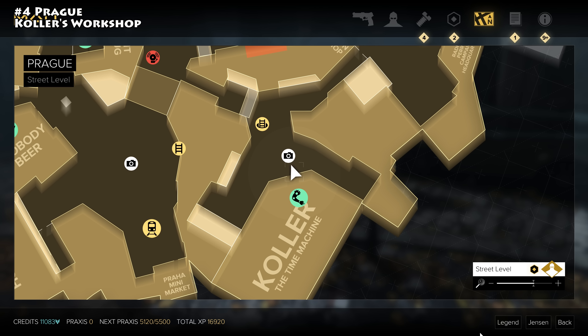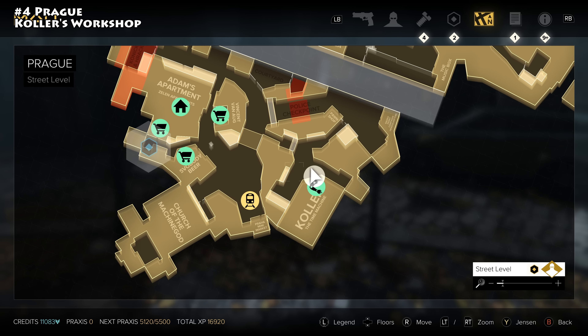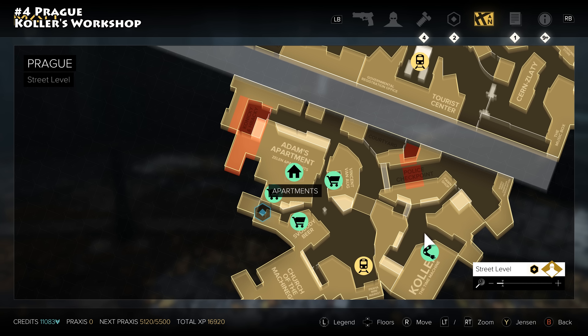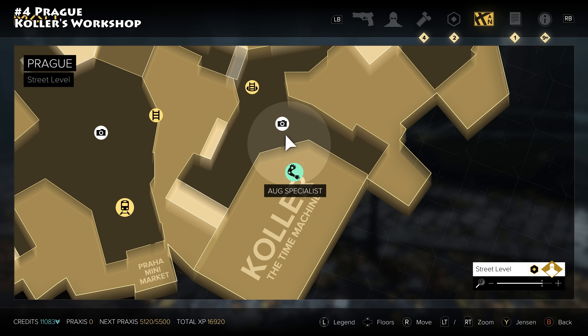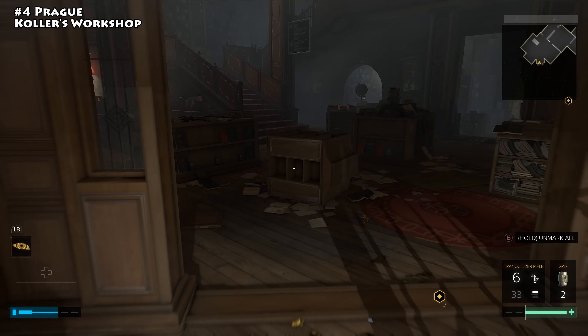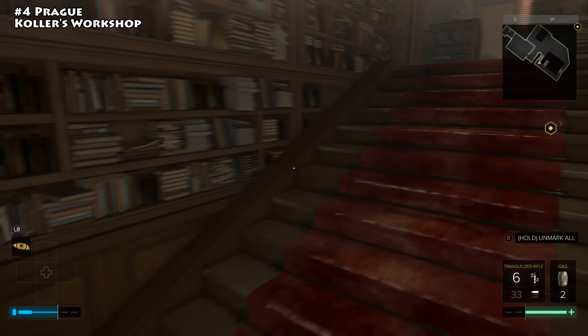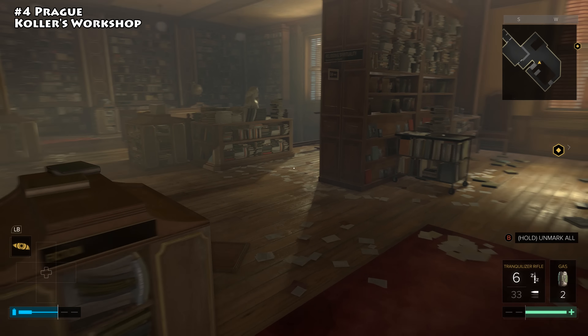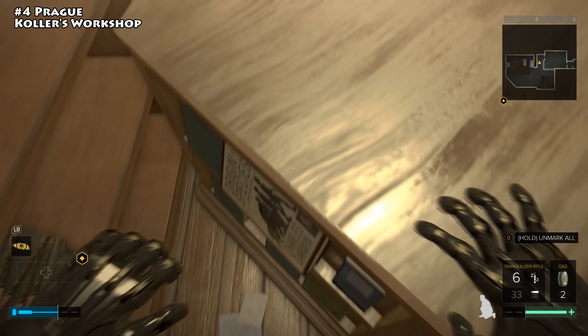The next Praxis kit is found inside Kohler's workshop, located out in Prague — a quest does send you there. Once you get out here, head inside and go down to his workshop. You'll need to go upstairs and eventually make your way to the elevator. There are a number of ways to do that in here. Once up in the area, he tells you to use a book and it cracks open a section.